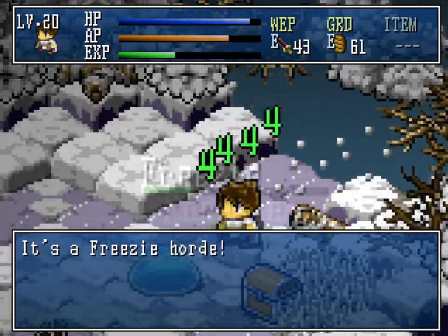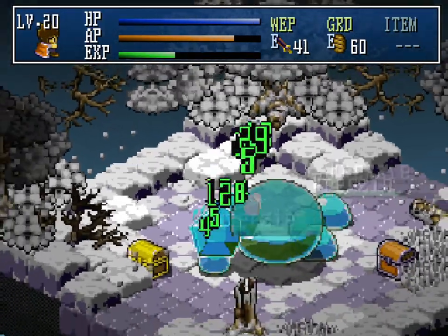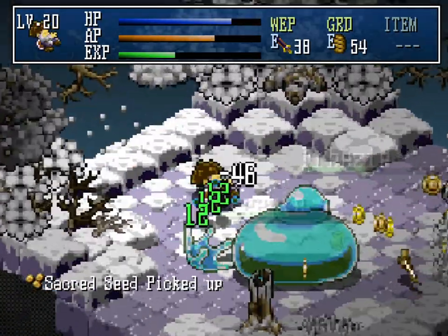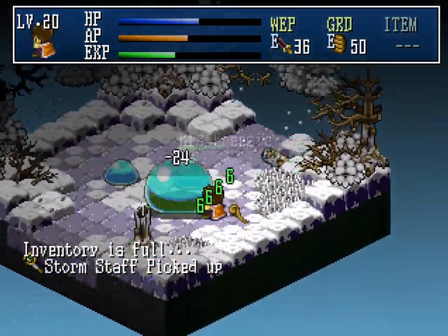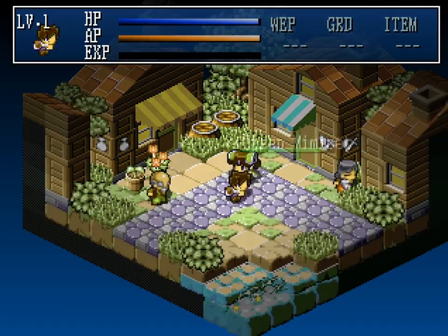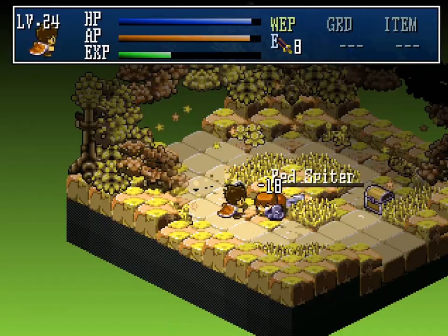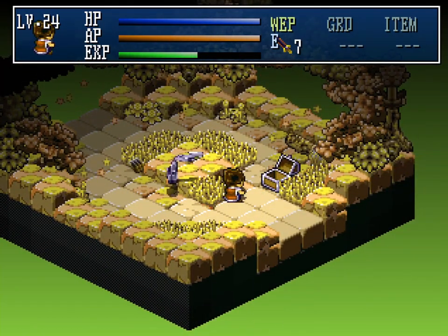To those accustomed to the Dragon Quest progression formula, the constant inventory loss may infuriate. However, multiple-use kits to repair and upgrade equipment are abundant, as are new weapons and healing items which — particularly in the early areas — rain down from the sky, though occasionally one of these treasure chests will be a cute girl in disguise. Usually this would be a good thing, but in this case she's a mimic who will try to kill you.